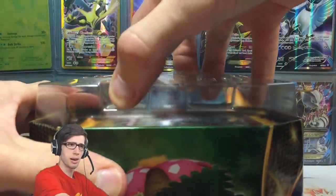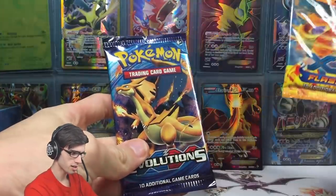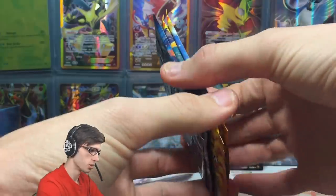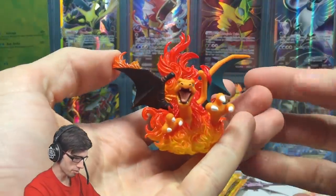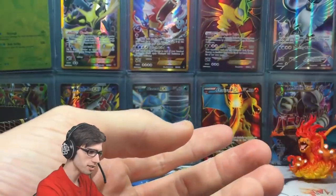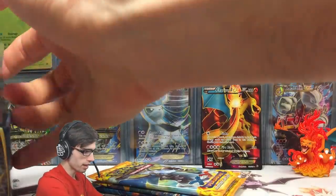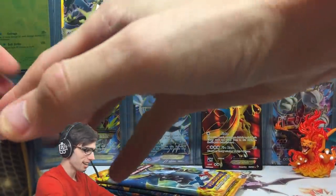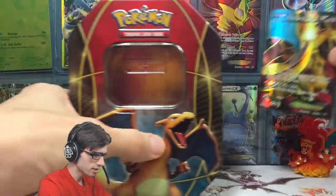Yesterday we did two custom Champion's Trio tins, and then the day before that we did a custom Diamond and Pearl collection box opening, which was amazing as well. We've got the Mega Charizard Y from Evolutions, Mega Charizard Y from Flash Fire, and Mega Charizard X from Flash Fire — the packs just lined up perfectly. We also have the Red and Blue collection figure to fit the theme, because some of the older tins actually had figures inside the bottom of the tin. I threw that in there for the nostalgia factor.